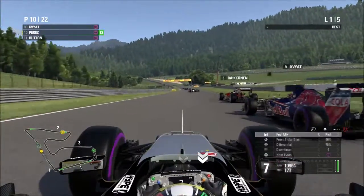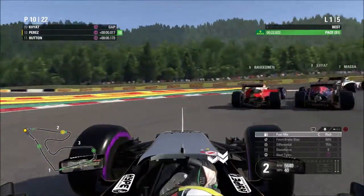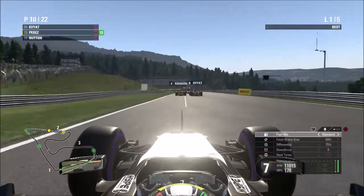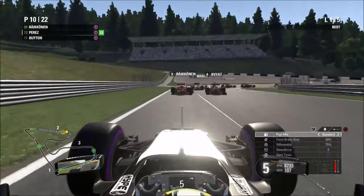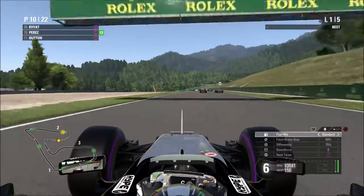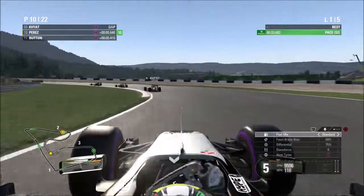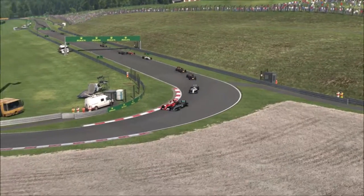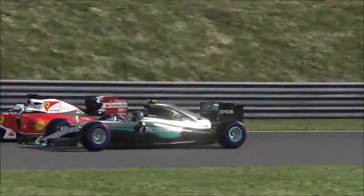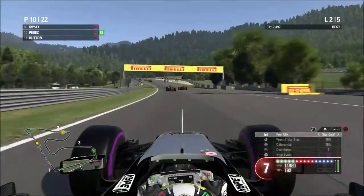Now we're trying to pass Daniel Kvyat. The AI on Legend are actually pretty racy on this game, as I've heard from many other YouTube videos. Giving some space for Jenson Button — he doesn't take it, yellow flag behind. There's a battle going on in front of us between Daniel Kvyat and Kimi Raikkonen — Ferrari versus Toro Rosso. There's a bit of contact and they go side by side through the long section. Raikkonen gets in front. Battling in the AI this year is pretty interesting. Also, Nico Rosberg and Sebastian Vettel are going side by side on the same lap, with Rosberg getting the edge over Vettel — very impressive AI this year.